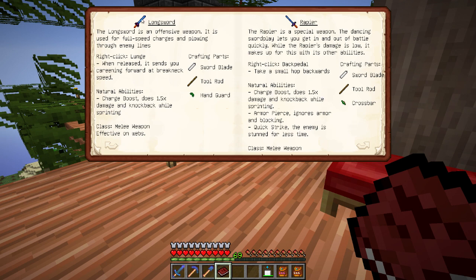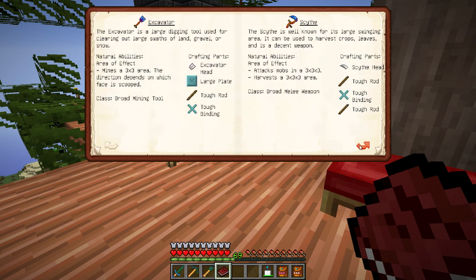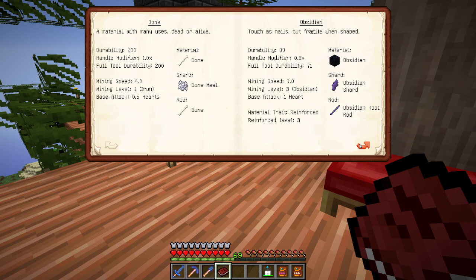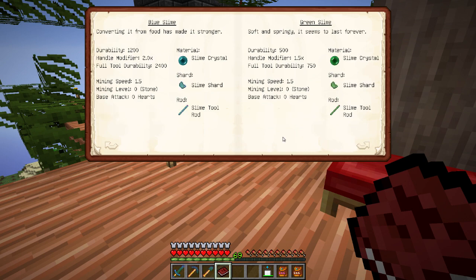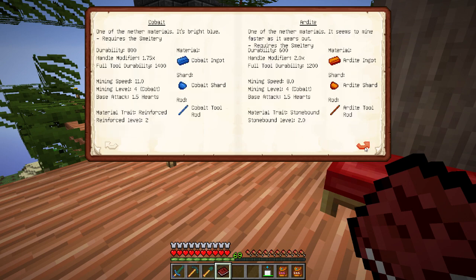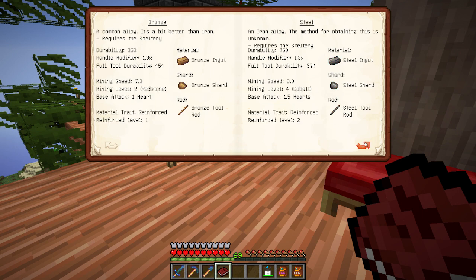I'm going to cook up a bunch of these. I want to use the manyullyn blades. For the higher class materials: cobalt gives 1.5 hearts, ardite also does 1.5, but manyullyn gives 2 hearts. So that seems to be the highest material out of any of them.